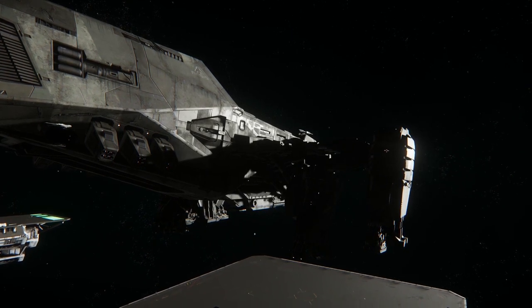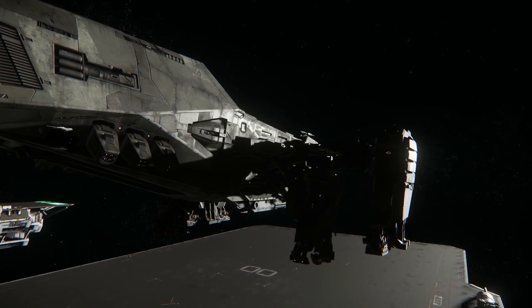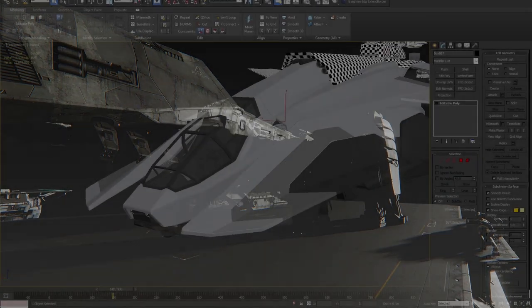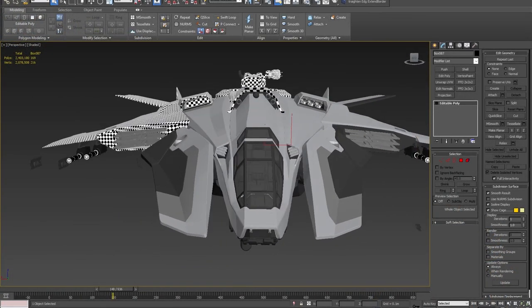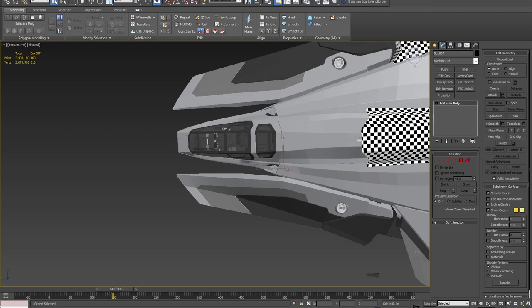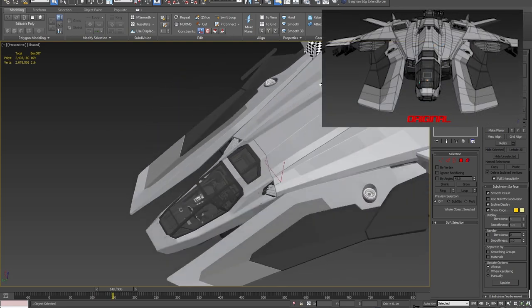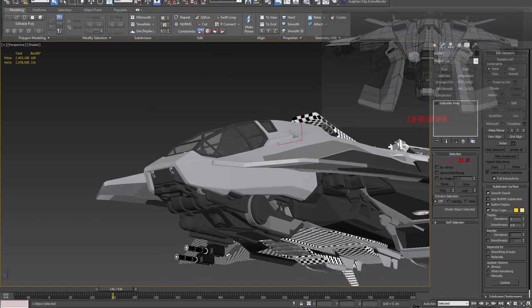The Banu Merchantman has completed its design review and is in the interior concept design stage. The F8 Lightning is in grey box surfacing — Chris Roberts was apparently not happy with the cockpit and front wings, so they adjusted it to meet his specs. The Vanduul Blade had a tricky cockpit due to the different sizes of human and Vanduul pilots; it needed to be accessible for both. The interior has been reviewed and they're pushing for a really aggressive look.